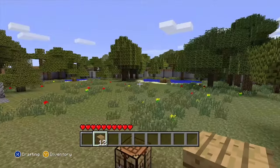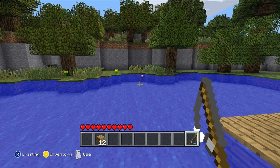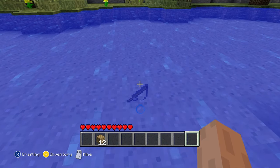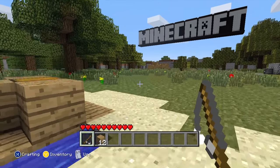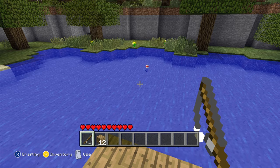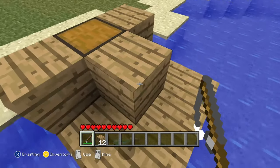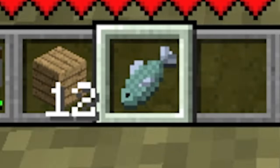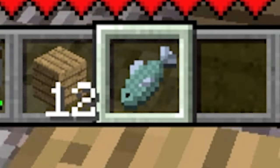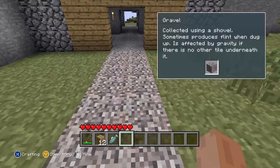I've completed the first part of the tutorial. There's always this abandoned shack at the start. Let's look around first before we go on to the next bit. Let's catch a fish for good luck. It came up, told me to press B — I press it and then I lose my fishing rod. One fish! The texture looks weird in the inventory — is it broken? There's the Minecraft sign up there, always in these tutorial worlds.